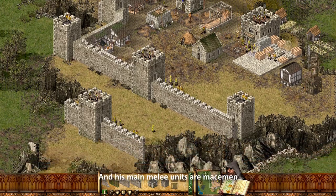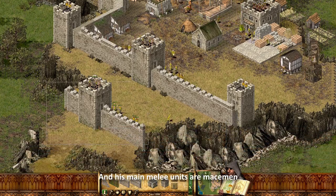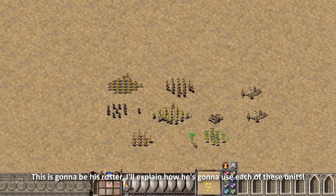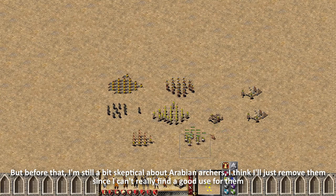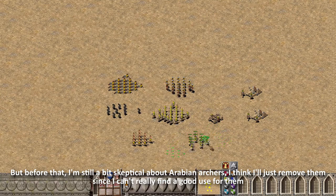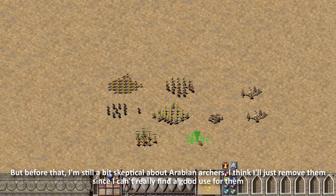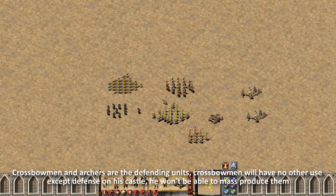His main melee units are macemen. Just as before, I'm going to bring back some of his units. This is gonna be his roster. I'll explain how he's gonna use each of these units, but before that I'm still a bit skeptical about Arabian archers — I think I'll just remove them since I can't really find a good use for them.